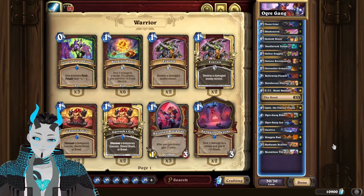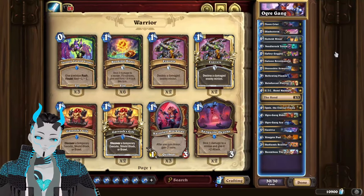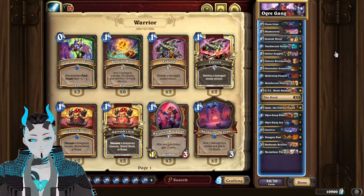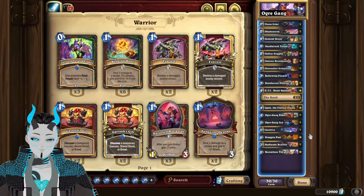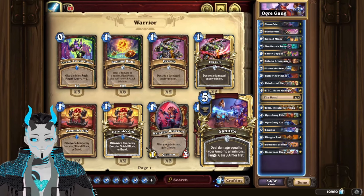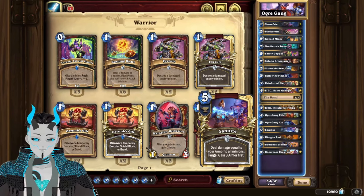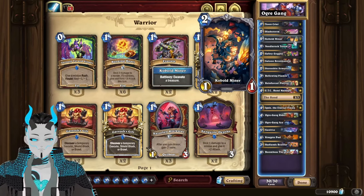For the mulligan guide of the deck, you are going to be looking for early game removal tools such as Bladestorm, draw power cards such as Stoneskin Armor, and any of the excavating package. If we know our opponent is playing something with a bunch of minions that they'll be slamming down over the turn, looking for a combination of Sanitize and Cobalt Liner is incredibly strong. Now with that being said, let's look at some games.